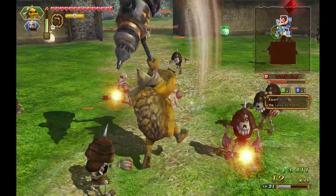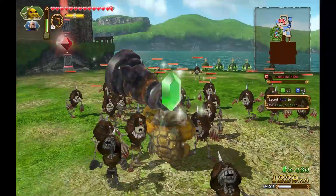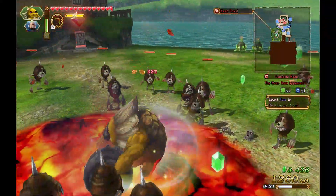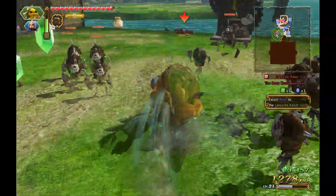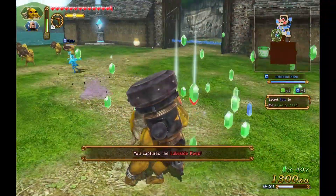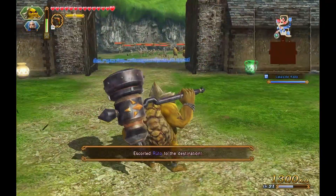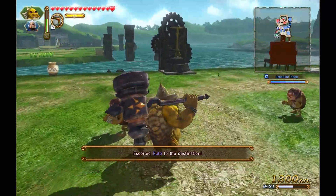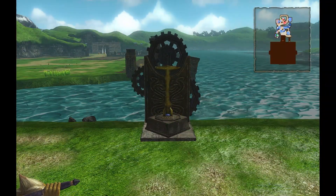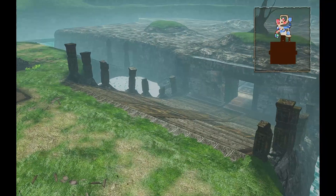Come on enemies, walk on in here so we can chip away at this keep. Feeling pretty good. Here's the keep boss — and boom, there we go. We've escorted Ruto to the Lakeside Keep, and now she should do something with this thing over here. And the water has been drained — now we can enter the water temple.